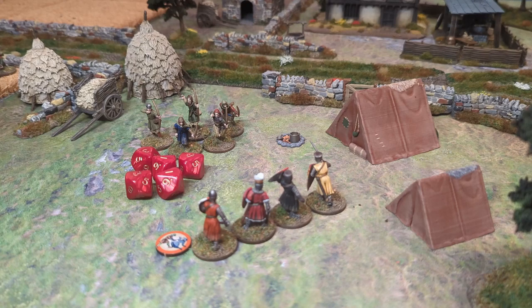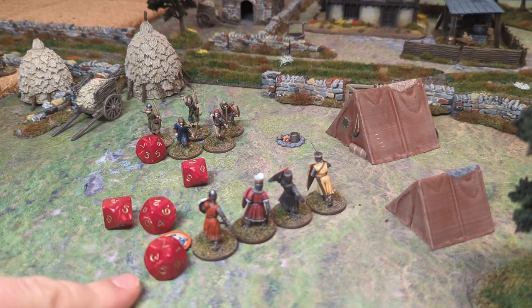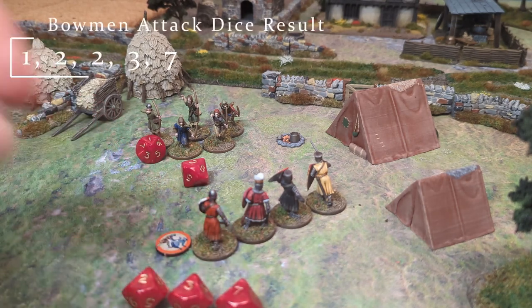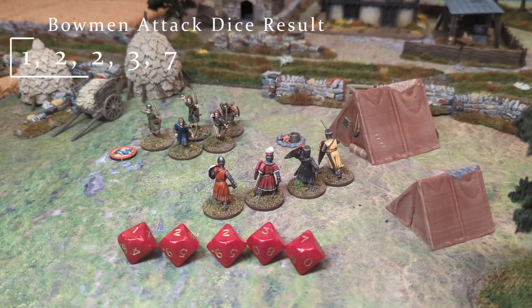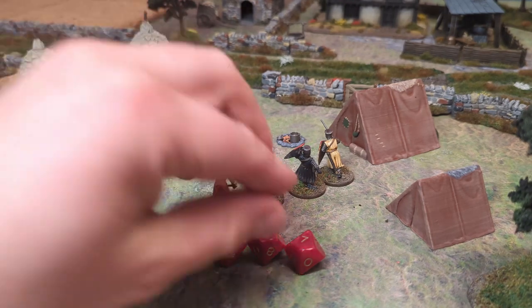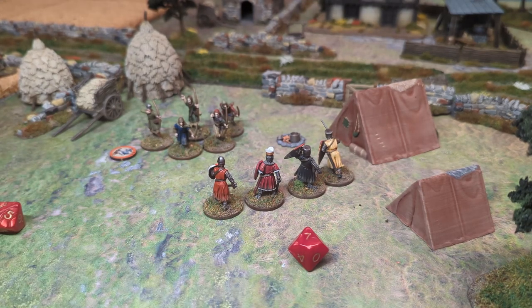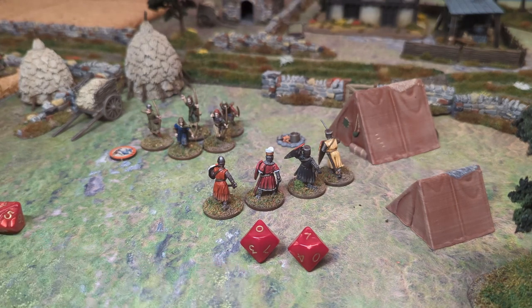At this point, you now roll to hit. As we said, they need to get a six or higher to successfully hit. Based on this roll, he would actually hit once. A one is an automatic fail. Two, two, three would fail because it's not above six. Seven would hit - in this instance it would be one hit. If these guys actually also rolled a zero, that zero - or ten - is a critical hit. Essentially, if you play other game systems, that's a super hit - an automatic hit.